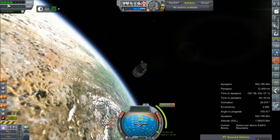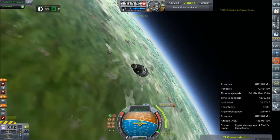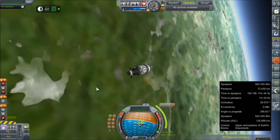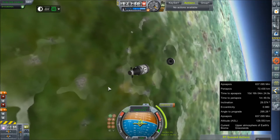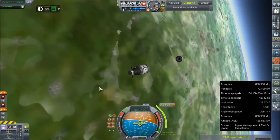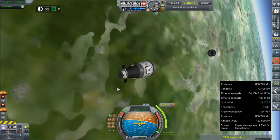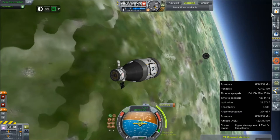Alright, we should be pointing... oh, okay. I forgot to do any of that stuff. We need to decouple the service module — decouple the service module — and hope that it gets clear because we are coming in. Oh, we should retract these panels too. Retract. How much battery do we have left?